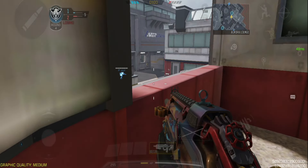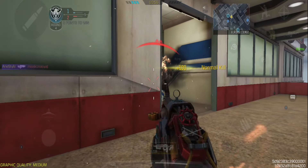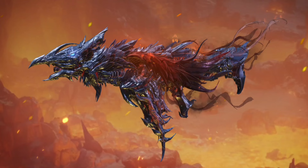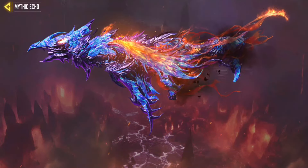First, check out the Phoenix Mythic Drop. Keep in mind that the Frostfire camo isn't free or something you can earn through regular gameplay. To get it, you need to first get the Mythic Jack 12 Rising Ashes. If you don't have that, you won't be able to claim the camo.